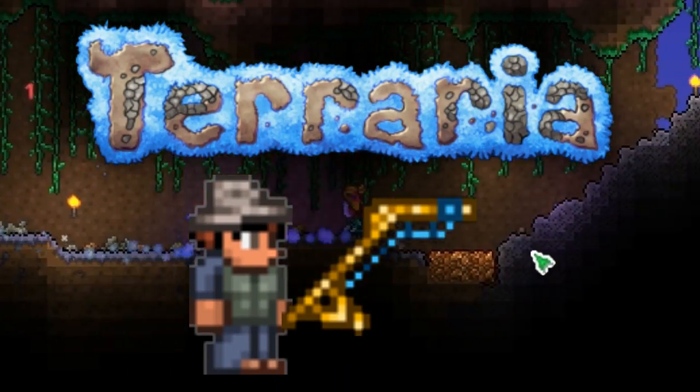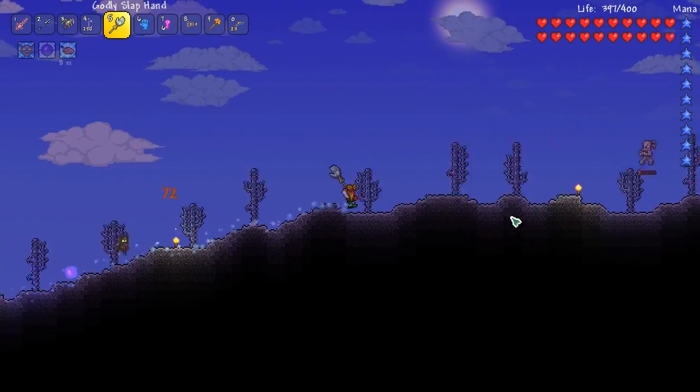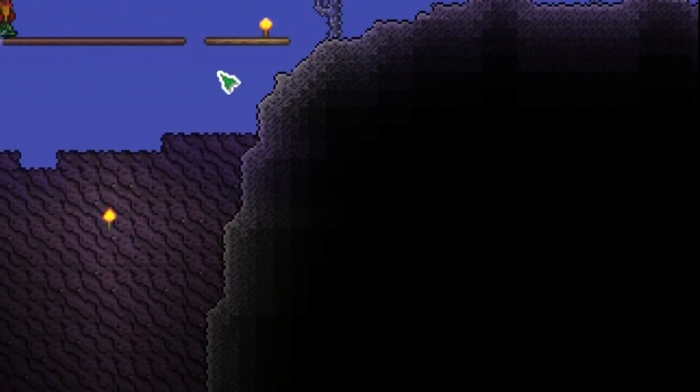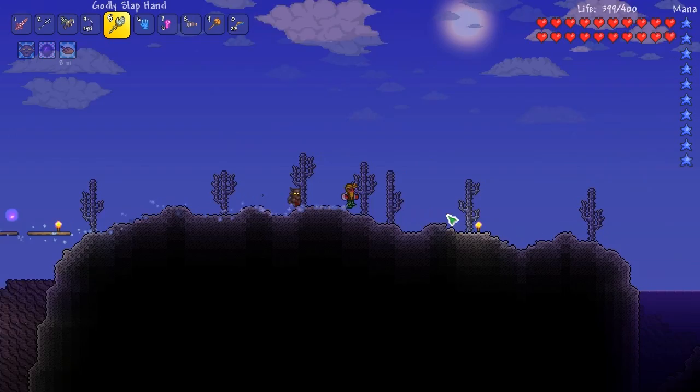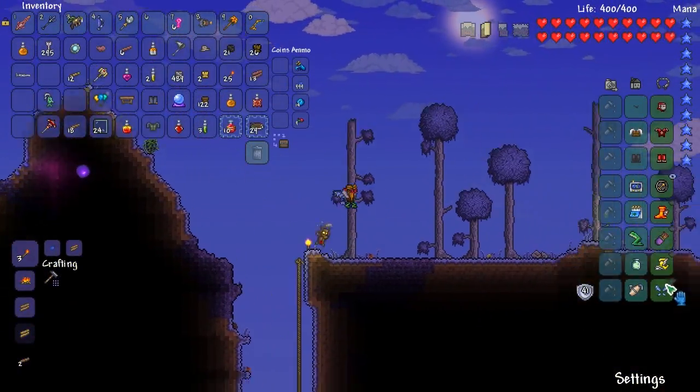Welcome back to the fishing playthrough everyone. I got some special things for us to do today, and I've been gathering up goodies. I'm gathering up goodies for this day, but as you see we got the Titan Glove, which I don't know why it has Menacing on it. Did I ever forge that?